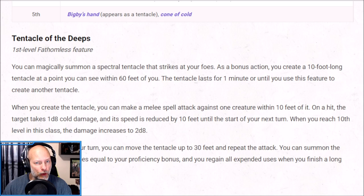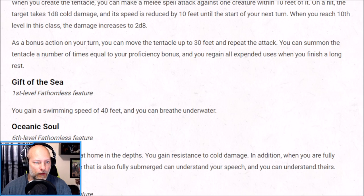The other first-level ability we get is Gift of the Sea: you gain a swimming speed of 40 feet and you can breathe underwater. This is a really neat ability, but if we played on theme with an aquatic creature such as a triton or water genasi, those creatures already have a swimming speed and underwater breathing. So I'm going to pick a race that doesn't have either of those features, gaining them from Gift of the Sea instead.